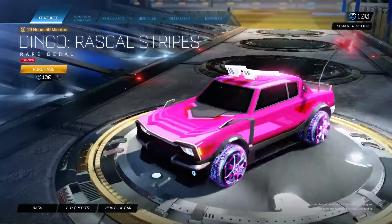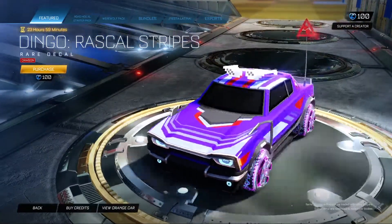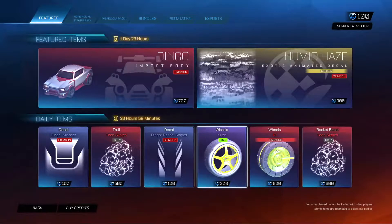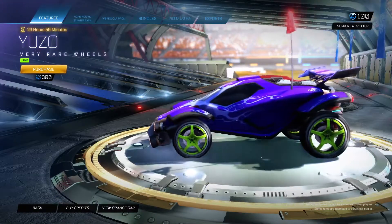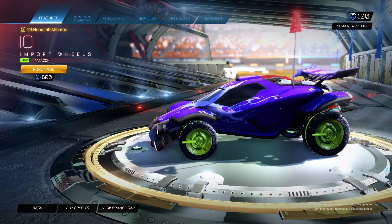We have the Dingo Rascal Stripes in crimson — that looks pretty good actually. Then Ouroboros in lime — pretty basic wheels but still pretty nice. And they have Paradigm in lime as well.